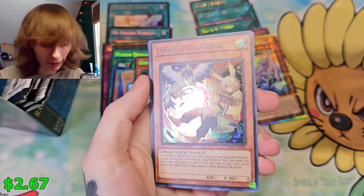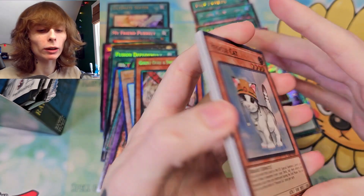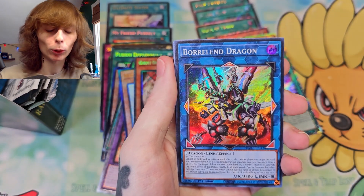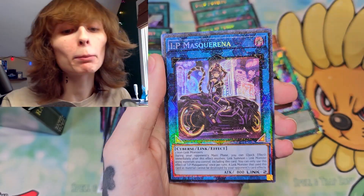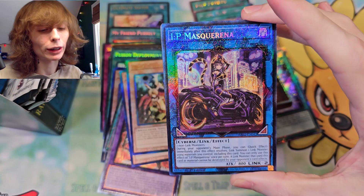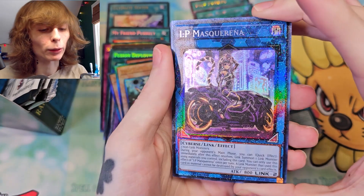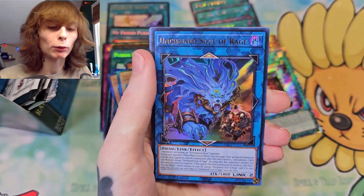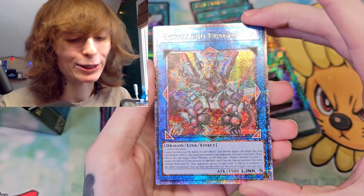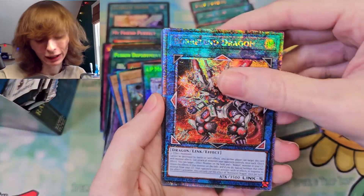Droll and Lock Bird as a Secret Rare — that card looks real good in Secret Rare, the color scheme on it is perfect. We're getting real close to the end now, so hopefully we get one more Quarter Century Secret. IP! Okay, I will take this IP in the higher rarity — I'm cool with that, 100%. That looks gorgeous. Ghost Marner. We might have a pull here — Boral End Dragon. Not the pull I was looking for, but Boral is cool. Not my favorite here.